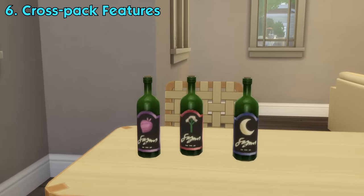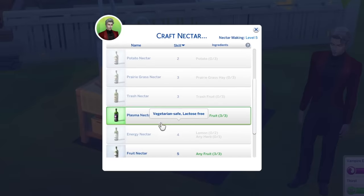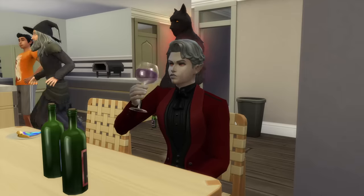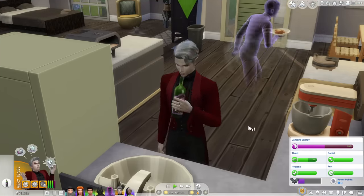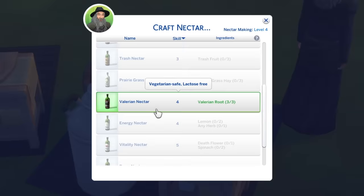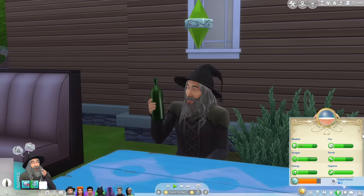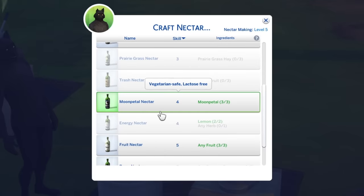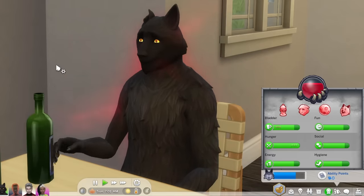There are a bunch of cross-pack features introduced in Horse Ranch. First are the new occult nectar recipes. These recipes can appear if your sim reaches level 4 of the nectar making skill as one of three occults. For vampires, they can make a bottle of plasma nectar which, if drunk, will increase their thirst and vampire energy need and give a positive buff that's stronger the longer it's aged — though normal sims who drink it will get nauseous and throw up. For spellcasters, they can make a bottle of valerian nectar which will lower their spellcaster charge meter with stronger effect the more it ages. For werewolves, they can make a bottle of moonpetal nectar which will lower their fury meter and calm them down.